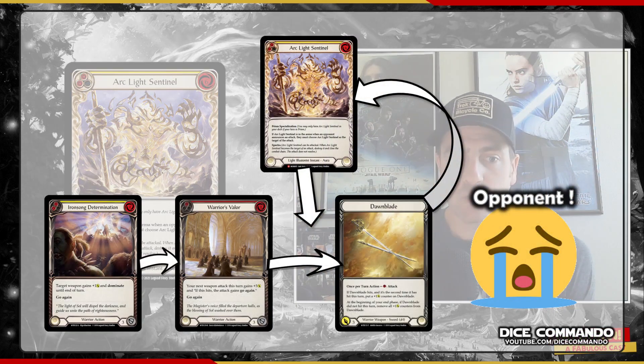Another Warrior-type example: Ironsong Determination in a Dorinthia deck, right? Ironsong into Warrior's Valor — you pop that Disrupt, they have that front pump, go again, dominate right into Arclight Sentinel. They paid for it, they spent their cards, and it basically fizzles.